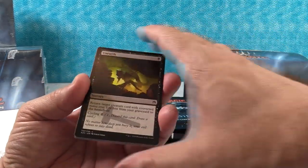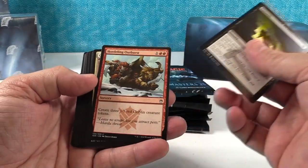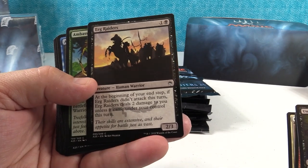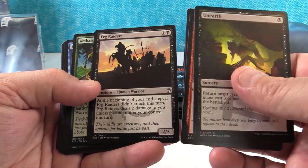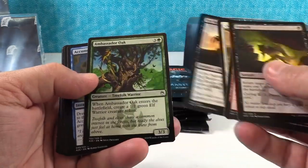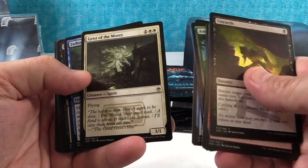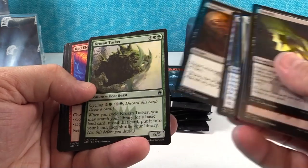These cards feel different, it's kind of strange. Let's tilt these down. All right, so I think we've got our commons at the beginning of the pack. Wow, Erg Raiders — that's different art for them. I remember getting it in Revised a lot as a common; Arabian Nights of course was the first printing. I like the little watermark symbol showing what expansion these came from. Borrowing 100,000 Arrows — kind of a cool card. A lot of these I don't know, but a lot of them I do, just because they reprinted a lot of iconic cards.